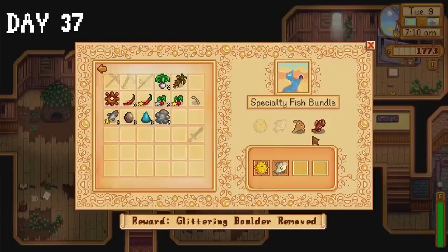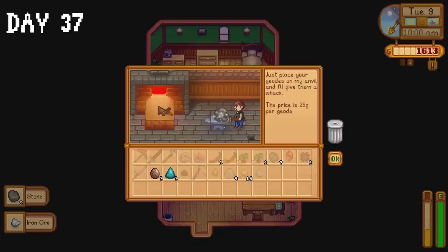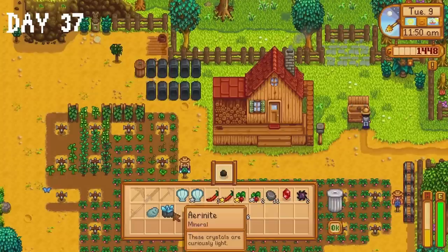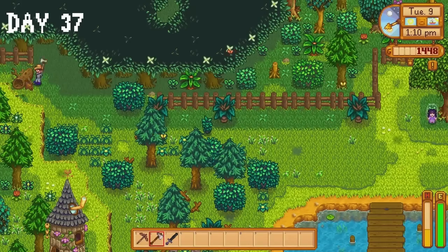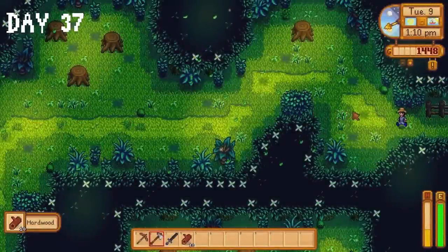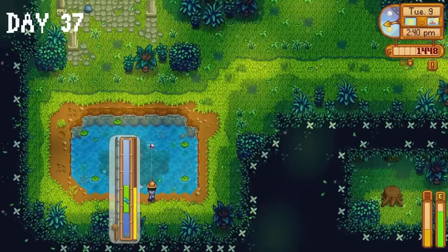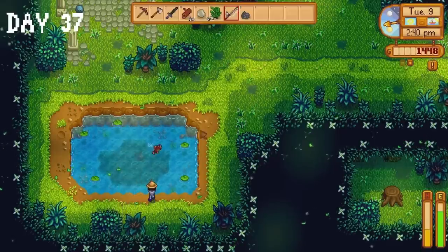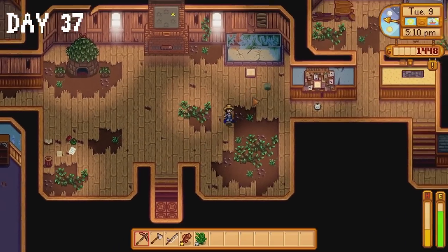I make a few generous donations to the community centre, even more generous donations to the museum, collect my axe from Clint and ask him to crack open some geodes. The items we received get donated immediately, then it's back to the farm to throw our entire inventory into the shipping bin. Next I chop down the log blocking the entrance to the secret woods — we can get hardwood here, collect fiddlehead ferns, and catch the woodskip. Continuing my quest to become Santa Claus, I deliver more items to the community centre. We're actually making decent progress and I'm surprised I haven't missed anything so far.